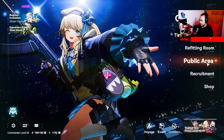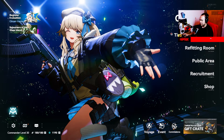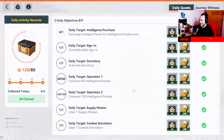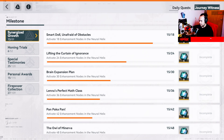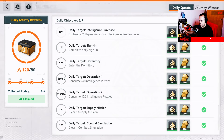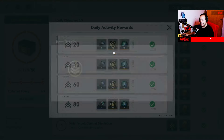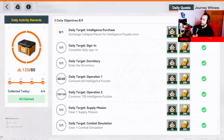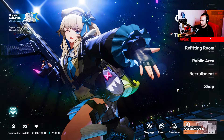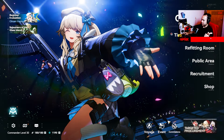Back to the home screen — you can go to the shop, recruitment/banners, the dormitory in the public area, the Weapon Gallery, the Refitting Room for characters, and the time-limit events. Commissions is the daily activity page — this is where you complete your dailies and get collapse pieces as rewards. After completing enough daily missions, you claim a flux that gives more crystals for pulls and some standard materials.